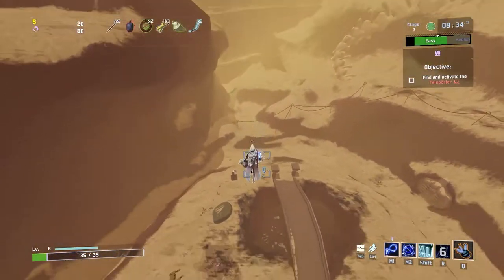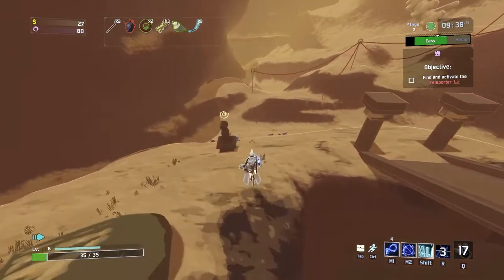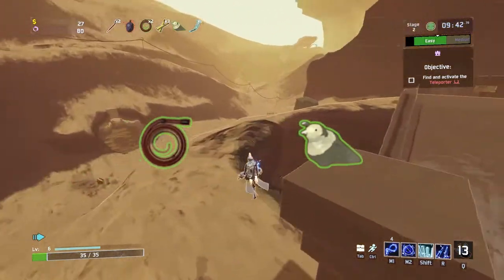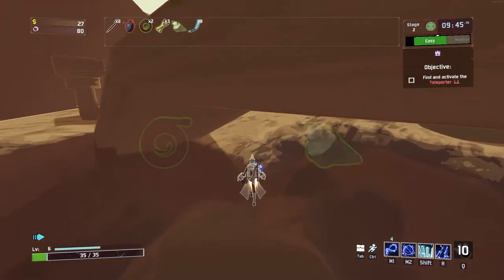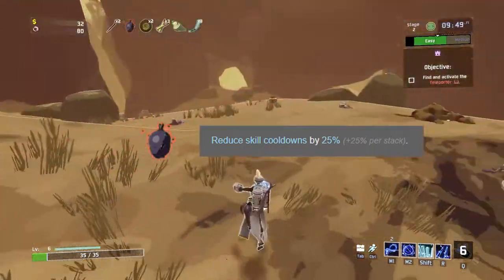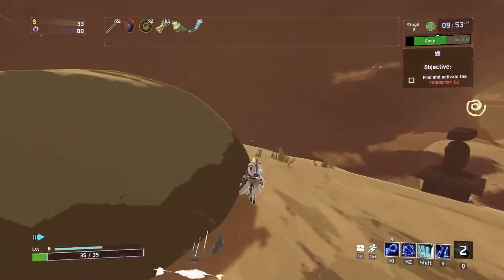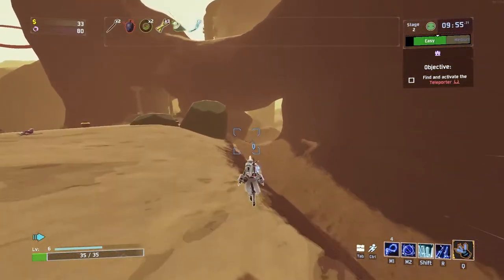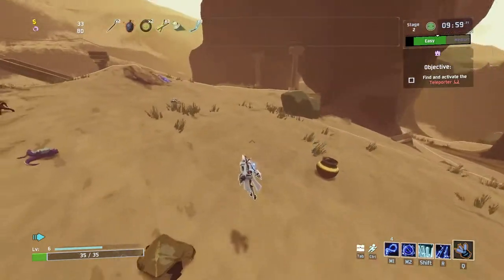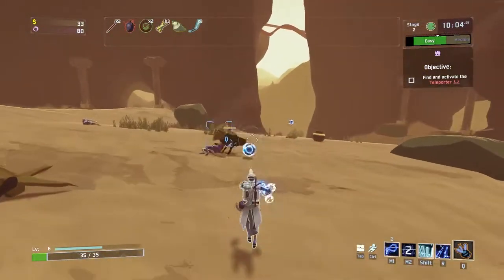For green items, I'd use those for movement speed like the Wax Quail or the Red Whip, which aid in movement speed and jumping. For red items, the Alien Head is great — it reduces skill cooldown by 25% — but it's not really necessary since you rarely come across red items unless you're further into the stages.